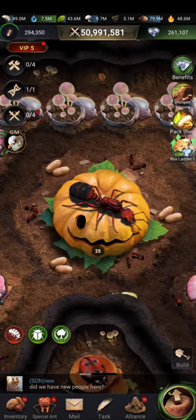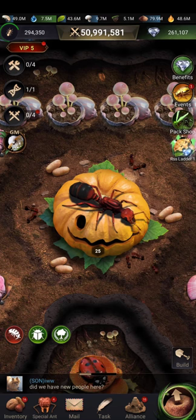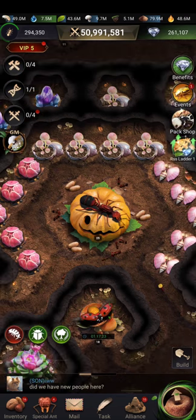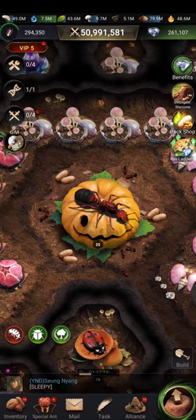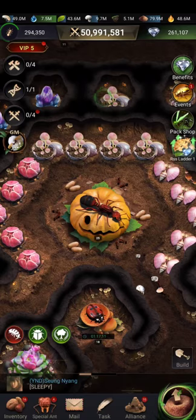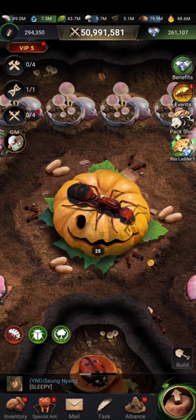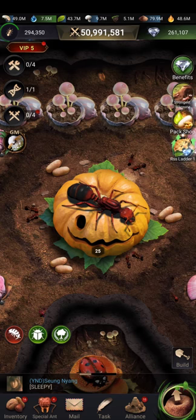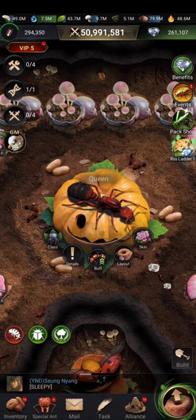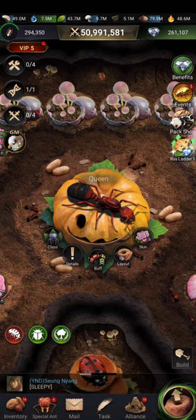You can see we have a pumpkin here because of the past Halloween holiday — the developers set this up. In ordinary days, this big ant, the queen, doesn't have a pumpkin. When you start the game, the first thing you see is the queen ant. The queen ant is responsible for unlocking buildings — the higher the level of the queen, the more buildings you can unlock.